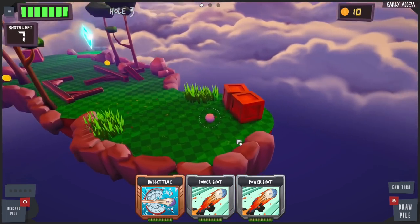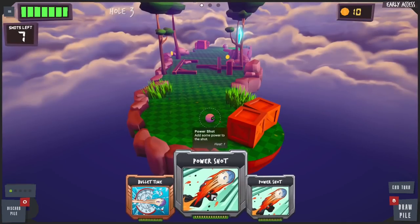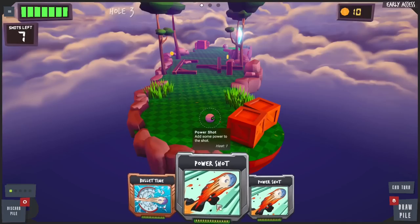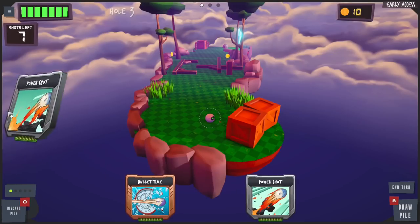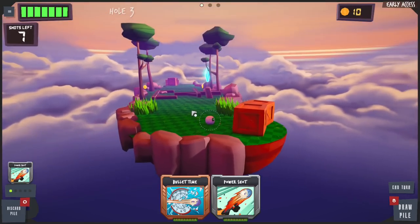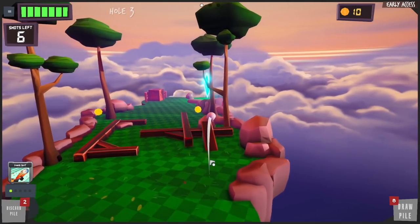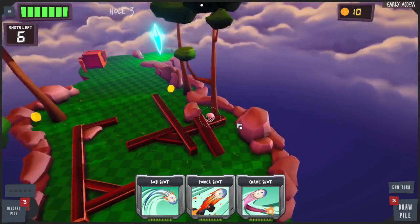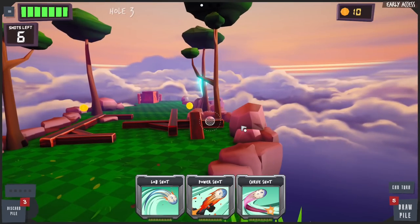We got seven shots here and there's a crystal. We're definitely gonna have to go for that crystal. Can we make it in one shot? We need to get up there by that box. Let's go ahead and power shot that. What is bullet time? We don't need bullet time — we're gonna use power shot and go off the ramp. Oh my gosh, I just put myself in a very bad spot.